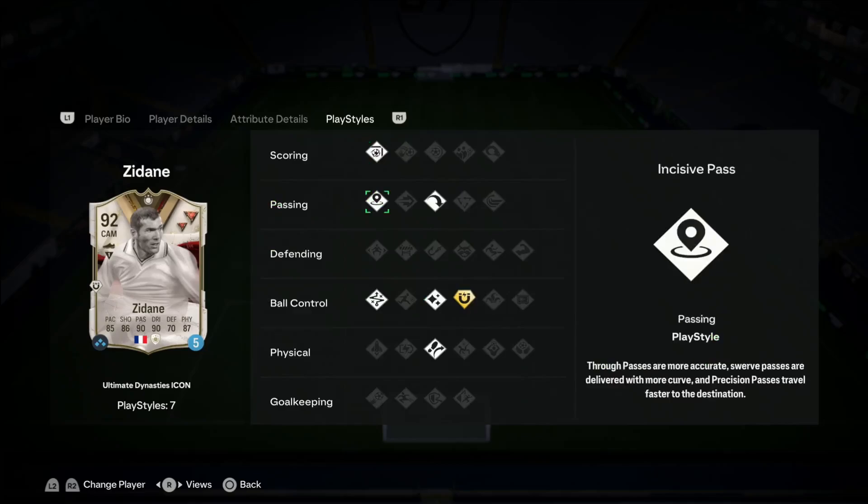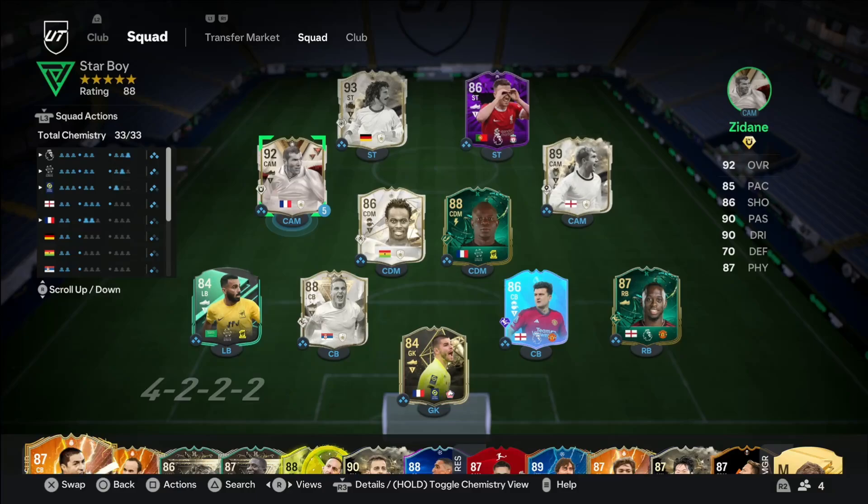Taking a look at his play styles, he has finesse shot, incisive pass, long ball pass, technical, flare, first touch plus, and the Trivela play style. I have no problem with those play styles at all. This is the team I'm going to be using him in — Zidane and Skulls. If you were here for my FIFA 23 review, you would have known I did a Paul Skulls and Zidane versus review, so it's a little flashback to that. On to the first match.